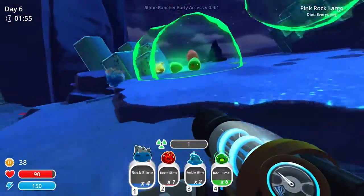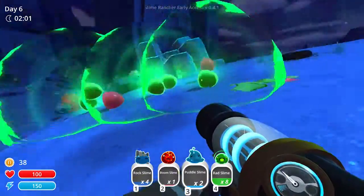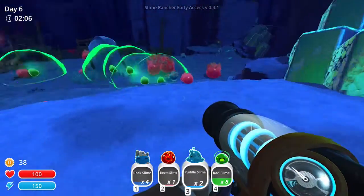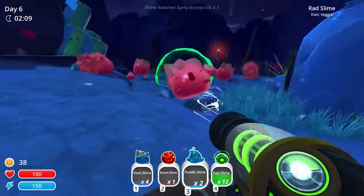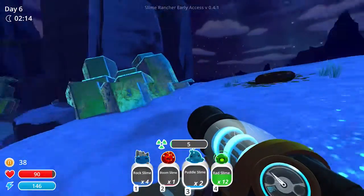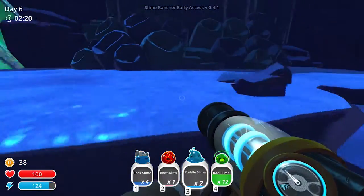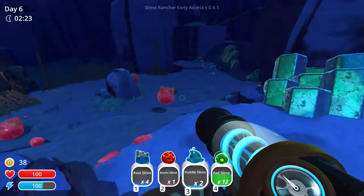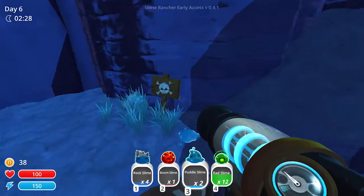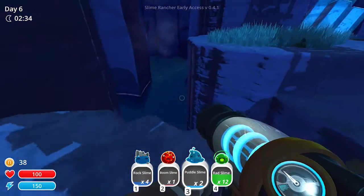Oh sweet, some more spawns. Holy crap, is that a gold slime? Holy crap, how can I have it? What happened — where'd it go? Does it just disappear? I'm pretty sure that's what it is — it just disappears. A gold slime just happened! That's awesome, but it sucks because I couldn't do anything about it. I think the only thing I can do with gold slimes is if they show up, I feed them a gilded ginger and then they'll give me a plort that I can sell later. Other than that, I don't think I can collect the gold slime. I'm just saying what I think — I don't know, honestly.